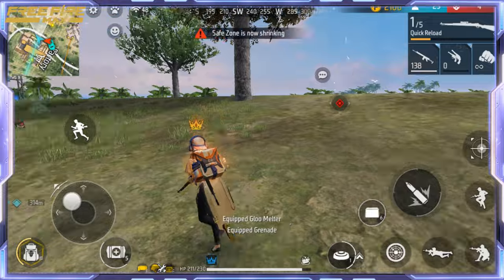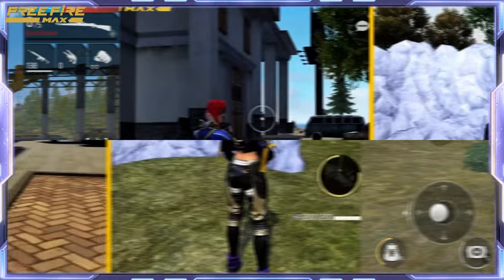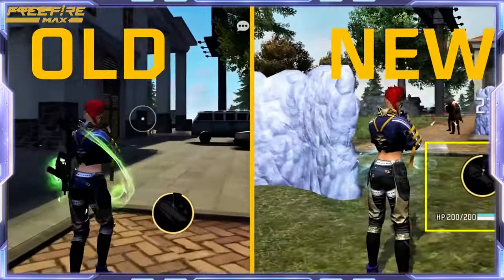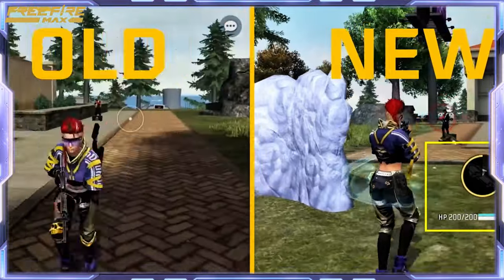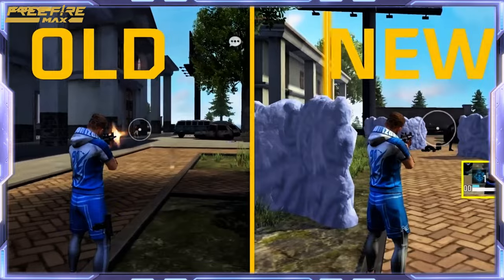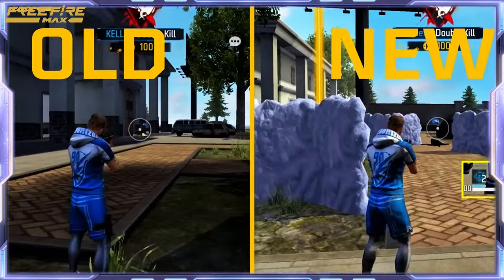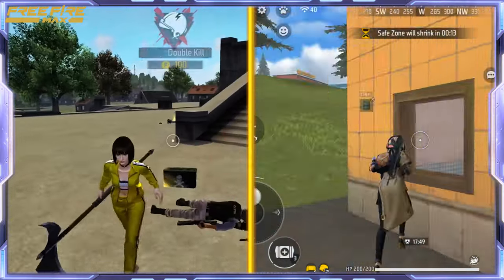Glue Arsenals and Gadgets: customize your Glue Wall and complete special event missions for extra rewards. Character balancing and weapon adjustments: to keep gameplay fair and balanced, existing characters like Zane, Laqueta, and Andrew the Fierce are getting skill reworks. Adjustments to other characters and weapons ensure a competitive environment so you can enjoy intense matches without feeling overpowered or underpowered.